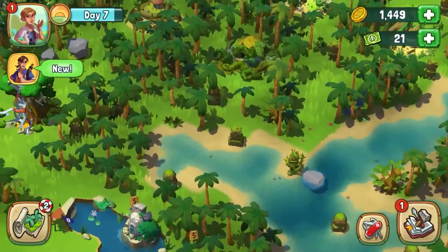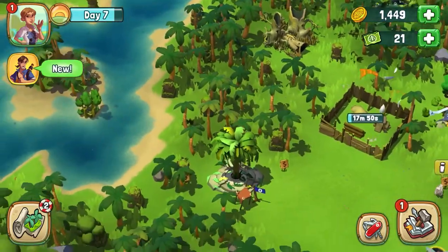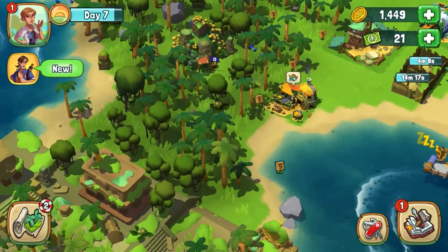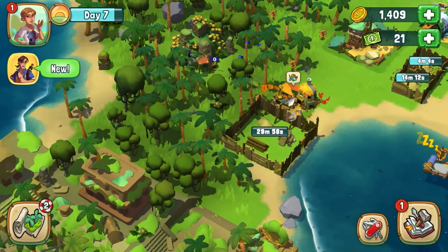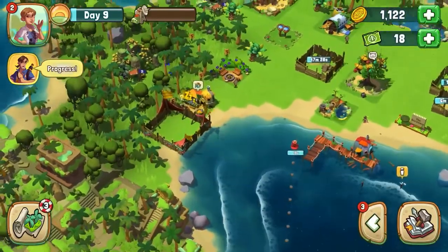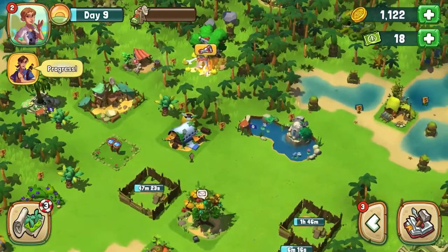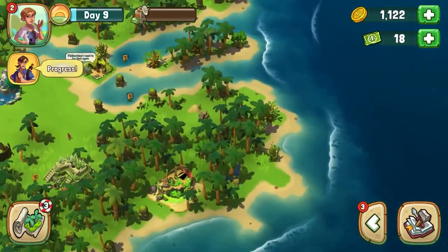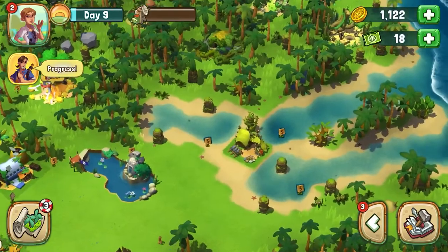But where will I place all these buildings? No worries — there is plenty of space on the island. However, we might need to encourage the trees to move a bit. By tapping on the overgrown areas of the jungle, you will be shown what's needed to unlock the expansion. We'll always need some coins, and if we advance a bit further, we may also need machetes or shovels. These items can be found by visiting locations on the world map. For now, coins should be enough. Simply select an area near your camp that you want to clear and confirm your choice, and the survivors will get to work.